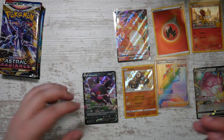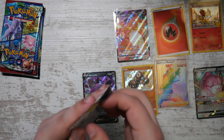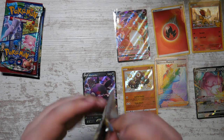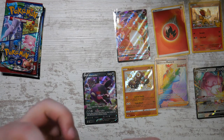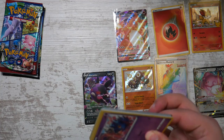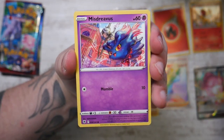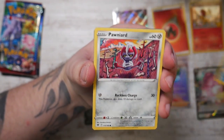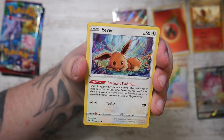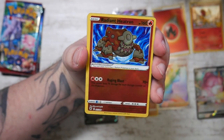Speaking of Morpeko - the Morpeko V-Union from V-Max Climax is actually making it over to Crown Zenith as a promo, and you also get a jumbo card of that version, a playmat, and that is really cool. The playmat also features Marnie, since she was a character rare in V-Max Climax. The playmat is going to be really cool and the jumbo card - I might actually try to get that. We'll see.